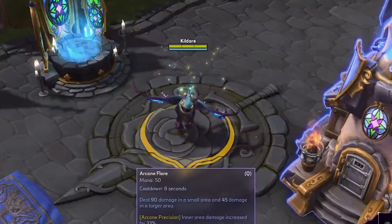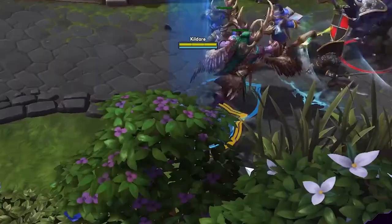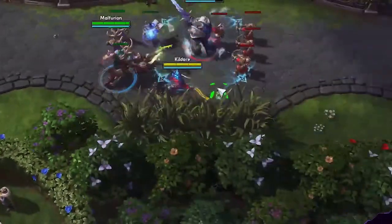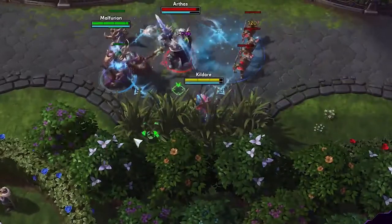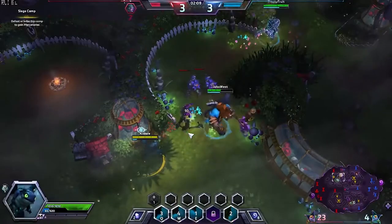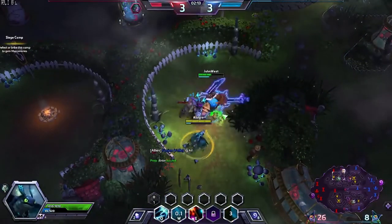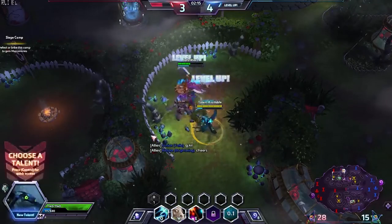Brightwing's Z or mount is Phase Shift. Brightwing can teleport to allied heroes with a global range. Using this move correctly is what separates a good Brightwing from a pro Brightwing. In the laning phase, should you run out of mana — since Brightwing has no mana-regaining talents — she can hearth back and teleport back to her lane nearly instantly, giving her extremely little downtime.